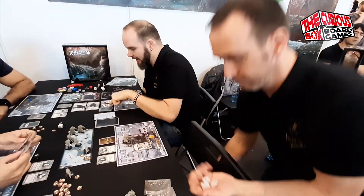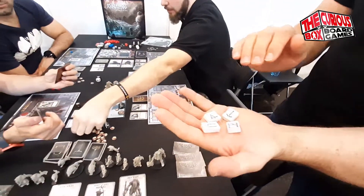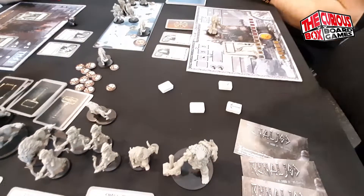On the hero's turn, you take all your Runes. Each character has its own Runes, and the first thing you have to do on your turn is just toss them. Depending on how they land, you will get some actions.